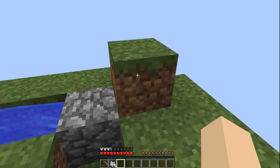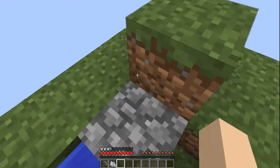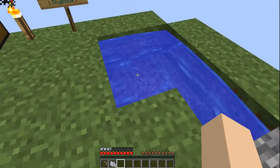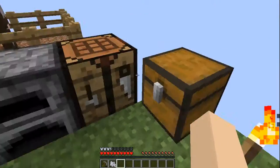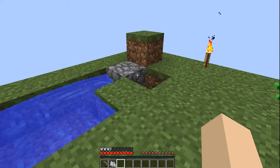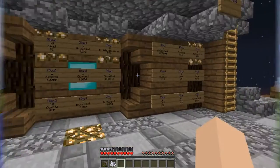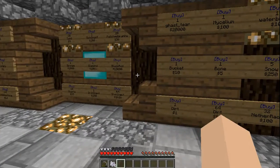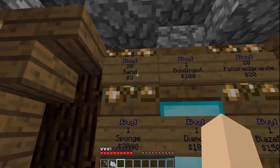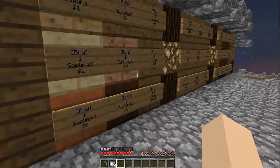So our next project for this video is gonna be replacing this block of grass with a piece of glass. Maybe it'll look nicer. We'll definitely make a fancier cobblestone generator and infinite water source and all that later. Let's go ahead and see — I believe there's sand at the shop. I'm gonna double check that. Alright, so I'm over at the shop. We can buy twenty sand for three dollars, smelt it, and make glass that way.